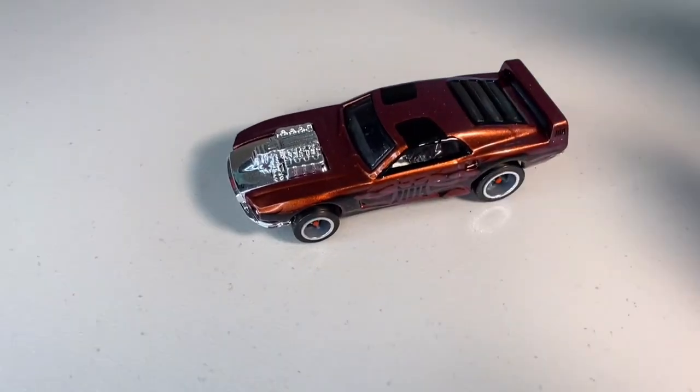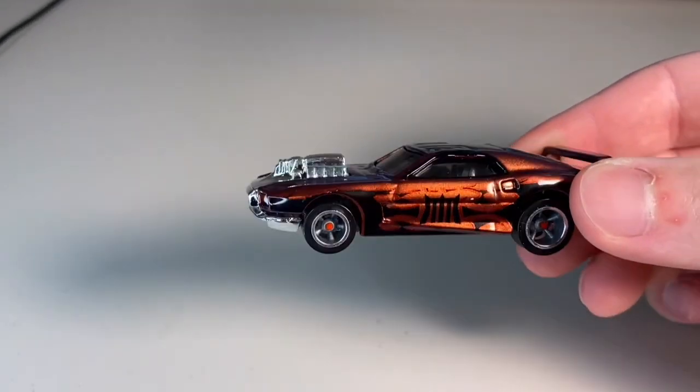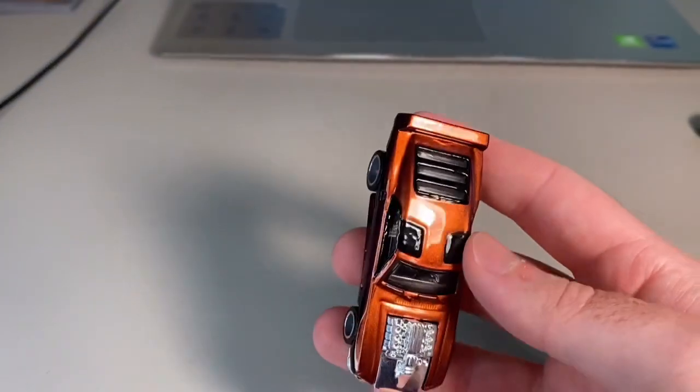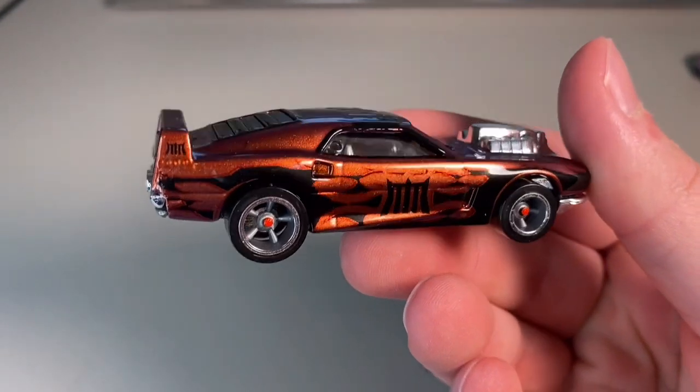Now let's transition to this customs review. I've been itching to post this video. Let's take a look at what Randy has sent us today. The first custom of the day is a team colors style Riveted. Check out the paint job on this car — officially a sunset orange paint that really gives it a team colors vibe, sort of a bronze metallic orange.